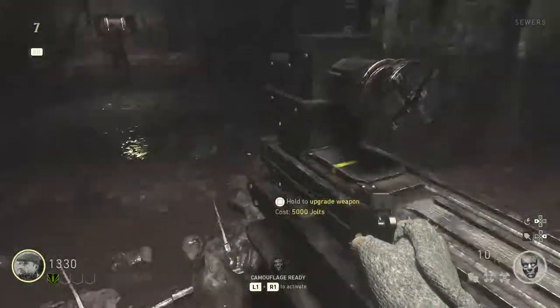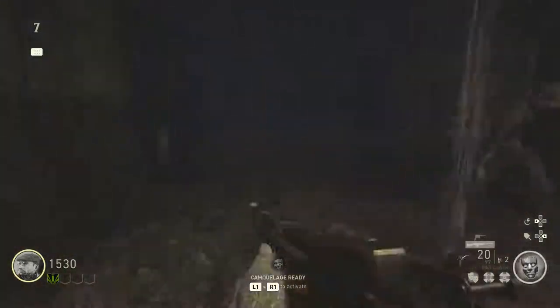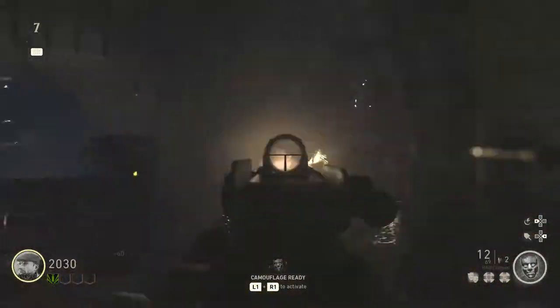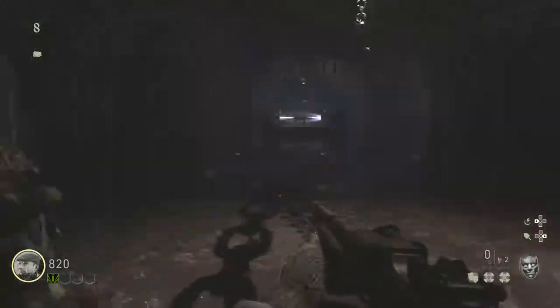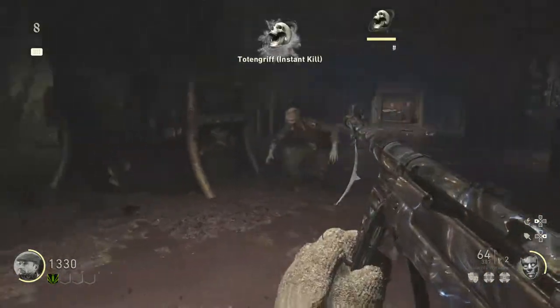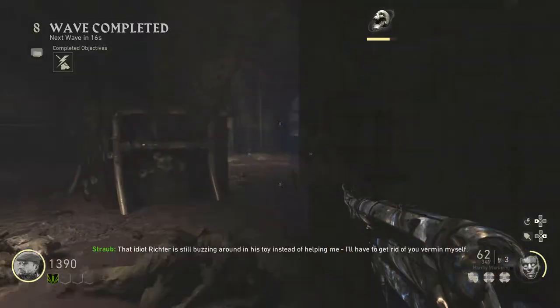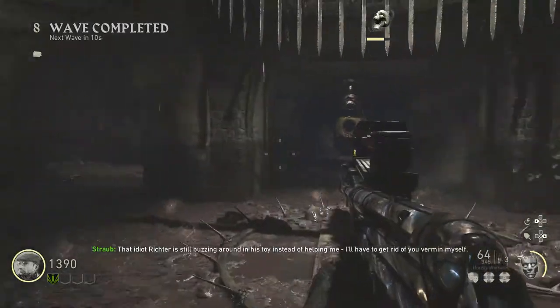That is indeed the Pack-a-Punch machine. I'll get 5,000 points real quick and show you that it does in fact work. And there you have it — fully upgraded weapon. You can see the pattern on it. So guys, if you did enjoy the video, make sure you hit that thumbs up. Many more tutorials due to come, including how to do all quests solo and things like that. If you did enjoy it, make sure you hit that thumbs up and I hope to see you in the next one. Adios.